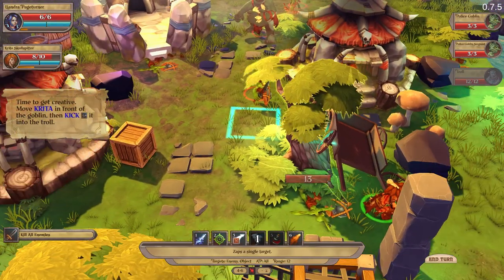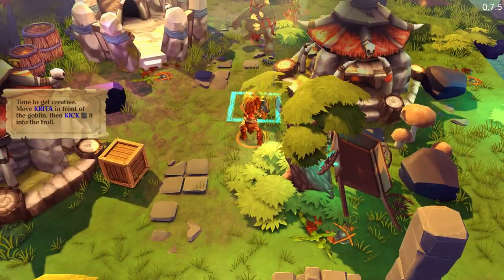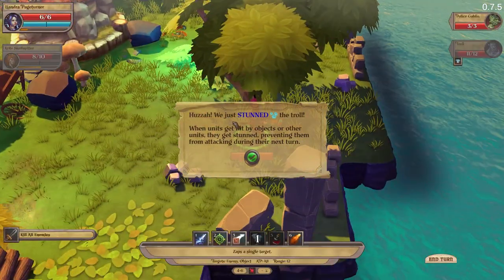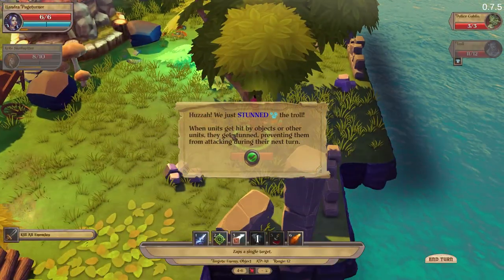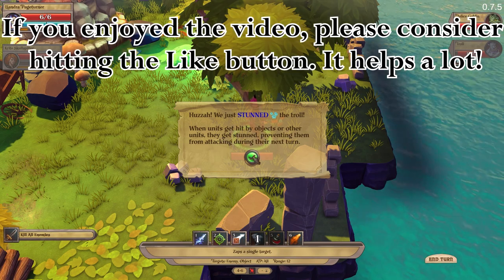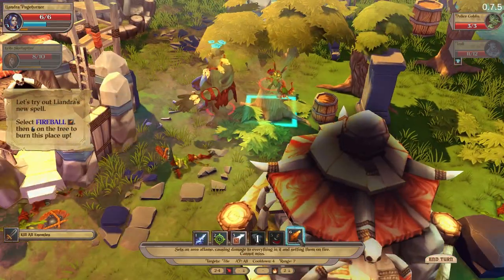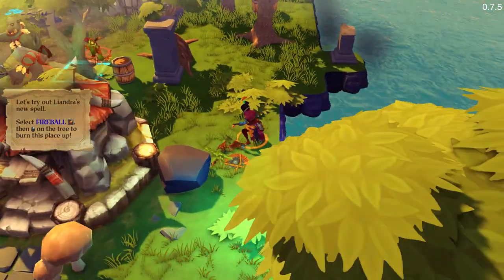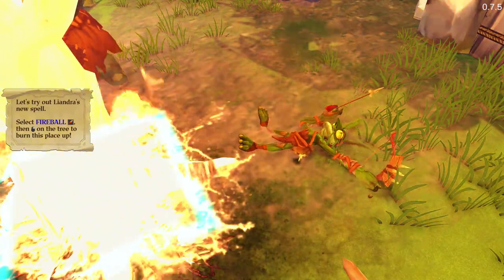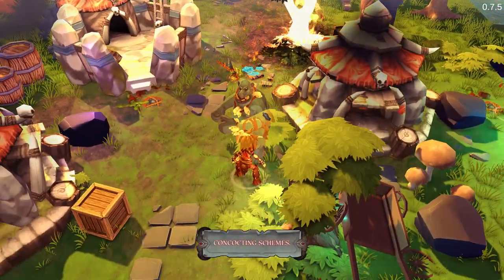Move Kira in front of the goblin to kick. This is a new part of the tutorial. We just stunned the troll — when units get hit by objects or other units, they get stunned, preventing them from attacking on the next turn. Move Lindra to a better position and use Fireball. Time to burn something. One down. Is the troll burning alive? He is, but he's moving closer.